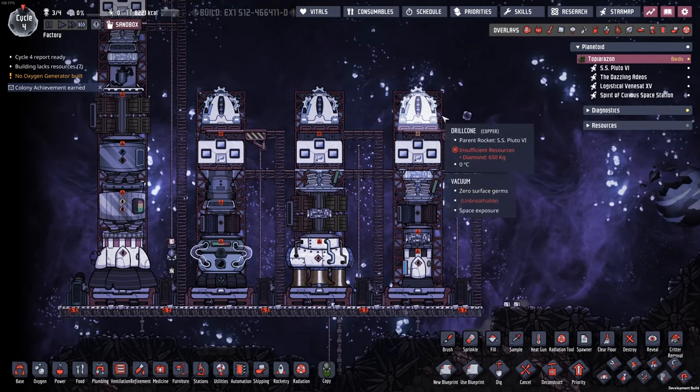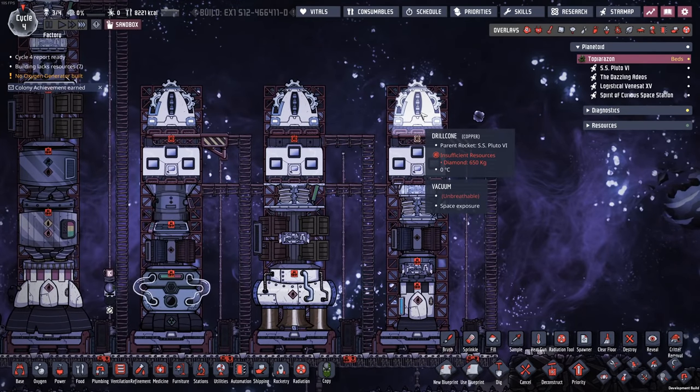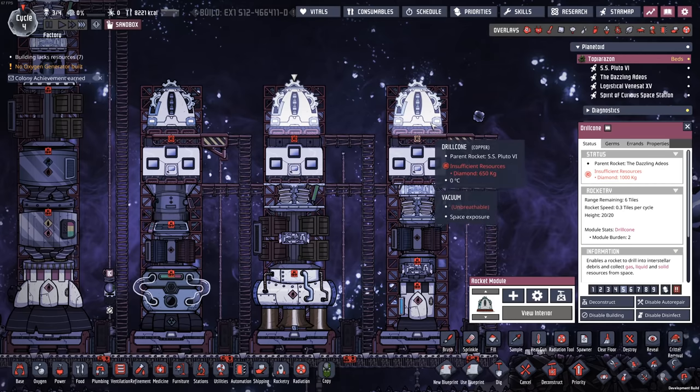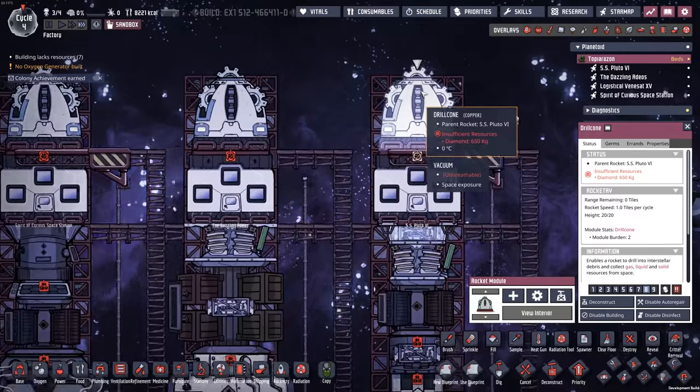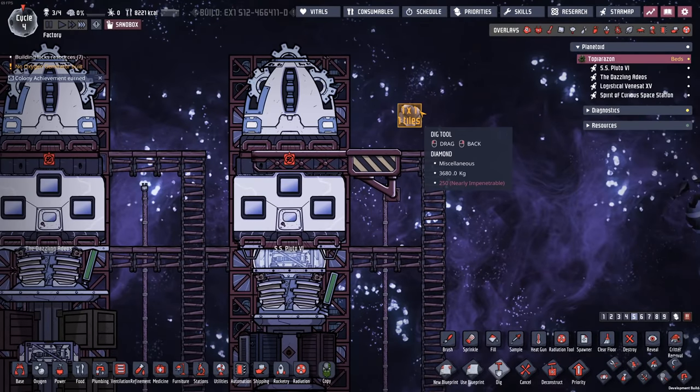One key thing to keep in mind is that the drill cone is not free to run — it requires diamond as a resource. You can see that you have to deliver diamond to it to, I don't know, sharpen up the teeth or something. So let's go ahead and do that.